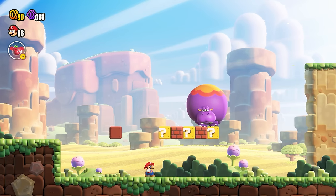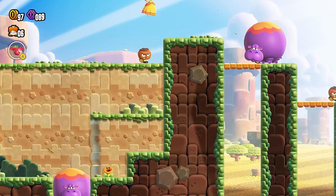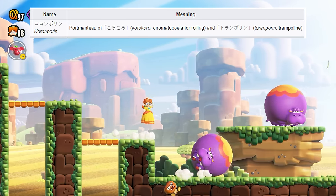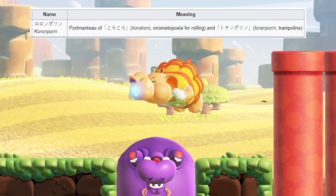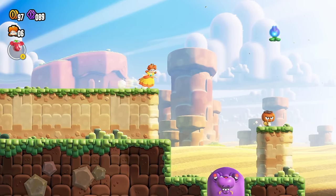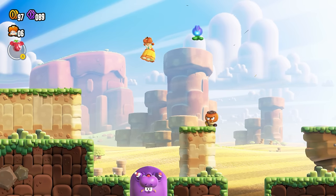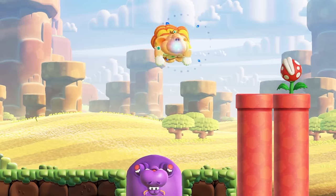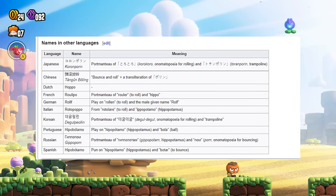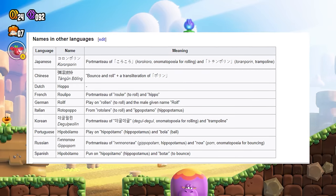Next among the Pipe Rock Plateau fauna are the Hapos, purple hippo-like creatures that look like they were born suffering. In Japanese, they're known as Koronporin — a combination of Korokoro, the onomatopoeia for rolling, and Toranporin, the word for trampoline. If the player stomps on their bloated bodies, it will cause them to roll, and if you utilize them correctly, you can get them stuck in gaps for a more stabilized jump boost. Shout out to all the Nintendo localization teams for their clever naming — even across different languages, they somehow preserve the puns most of the time.